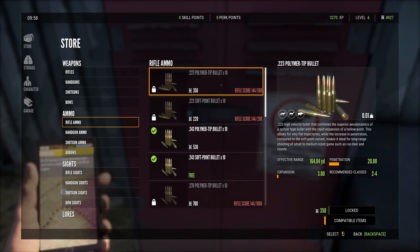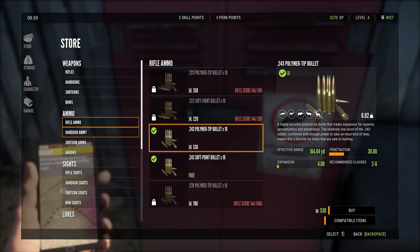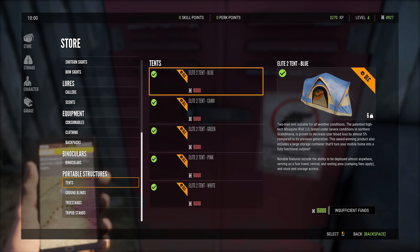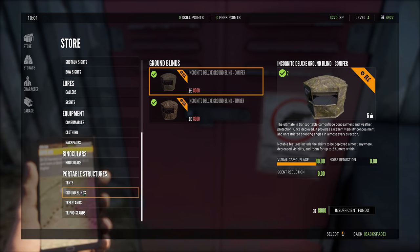The rifle ammo I'm using right now is the polymer tip — get a little bit more penetration. Yeah, I don't think I want to save my money. We shouldn't need more than 18 rounds today. The other thing I got — pretty cool — I went ahead and bought the expansion DLC for about $4, for tents and ground blinds. You should be able to deploy them and fast travel and rest there, which is kind of cool. Ground blinds are nice for hunting.